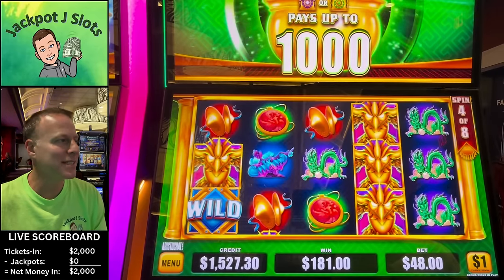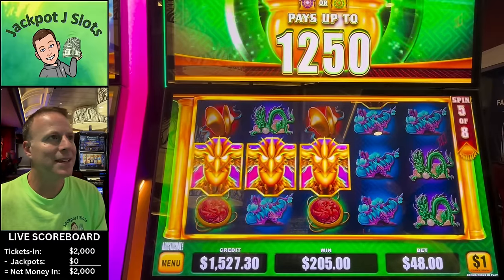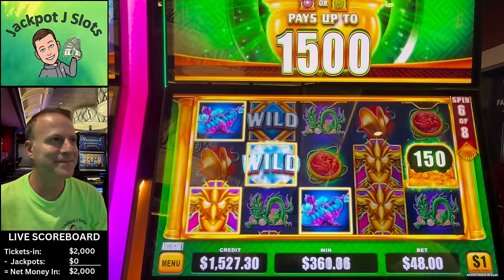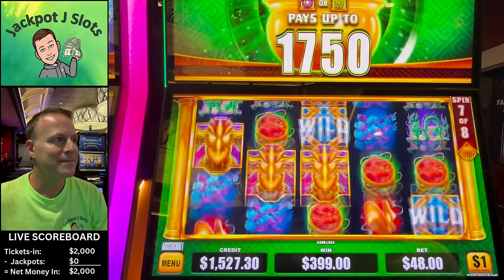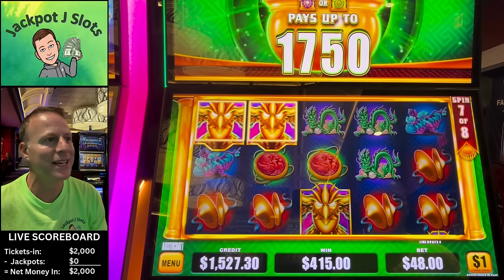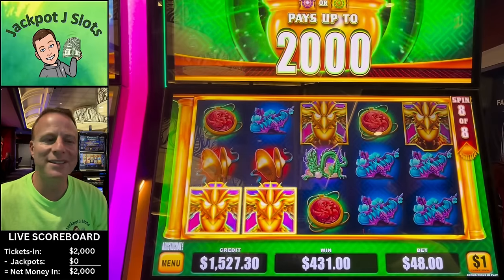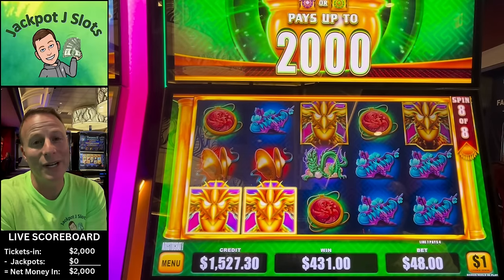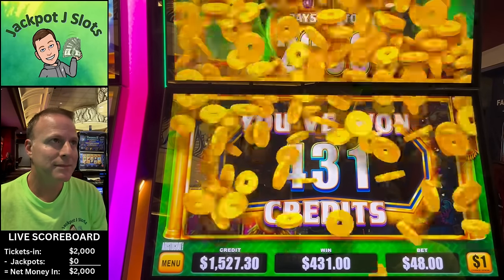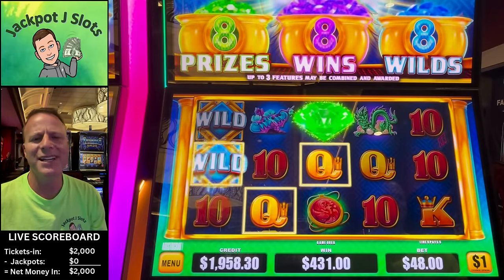$1,000. We need that door. Spin 6, $1,500 potential. $150. Last spin right here — $2,000 is likely to be what we're getting up there. No door. $4,310 — now we're really close to even. We're down 42 bucks but we're not going to stop. We'll play another game. Be right back.